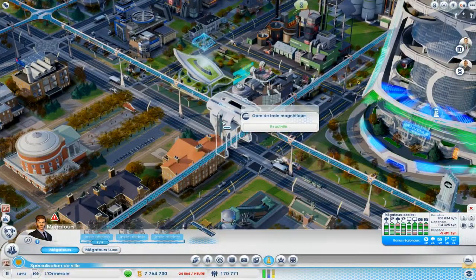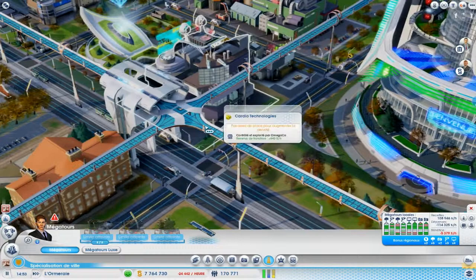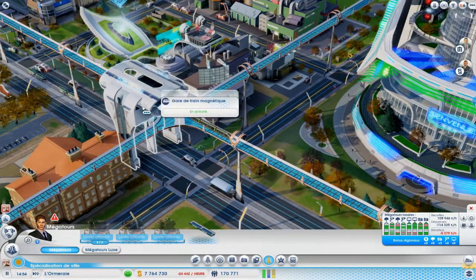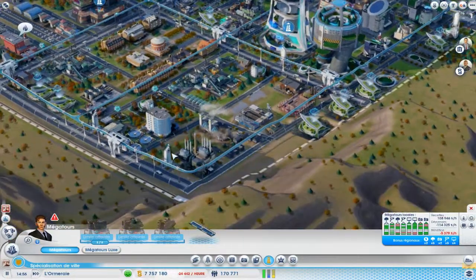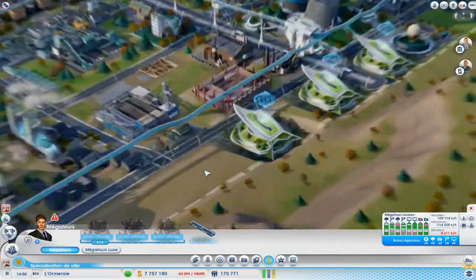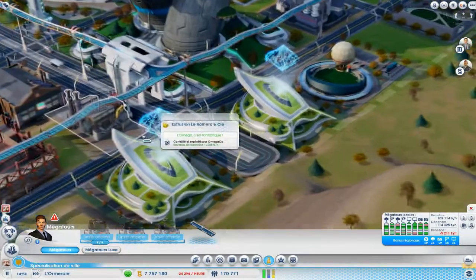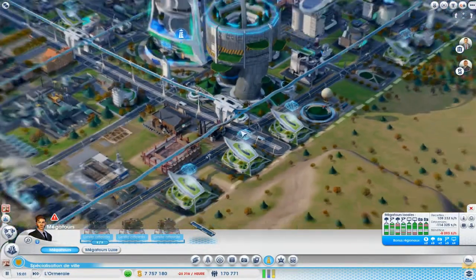J'ai mis des tramways au sol. Ce nouveau tramway qui est au-dessus des villes, les gares de trains magnétiques qui sont aussi assez efficaces et assez simples à poser. C'est très agréable à mettre. Vous pouvez en mettre un peu partout, même au-dessus des petites routes. Histoire de faire le tour de ma ville. Ça fait des petites montagnes russes. C'est très, très efficace.